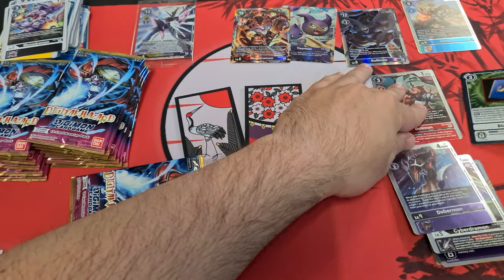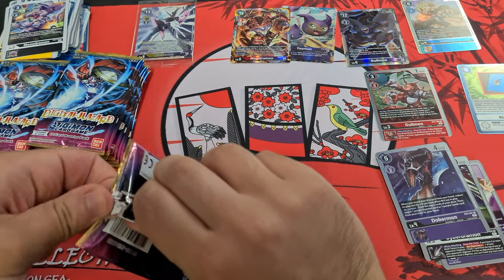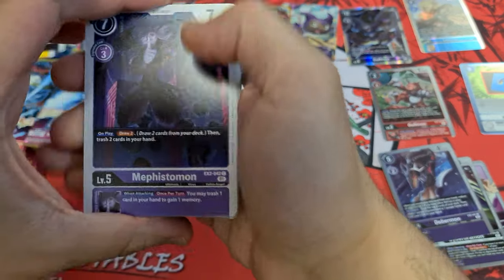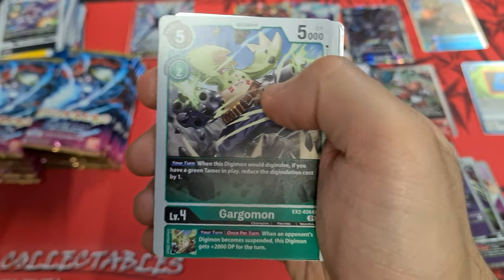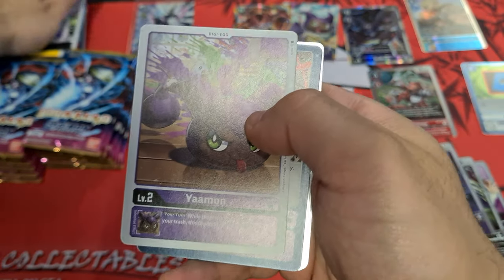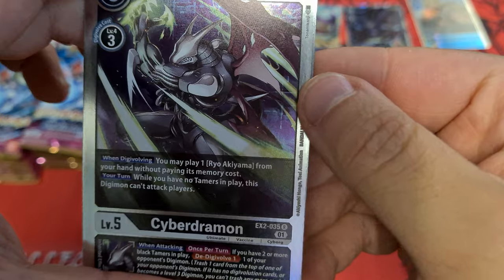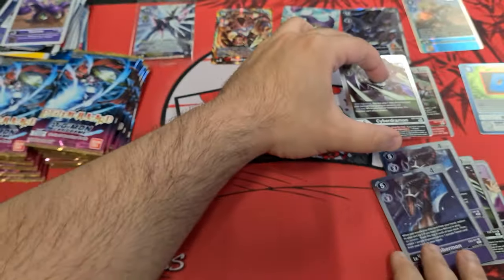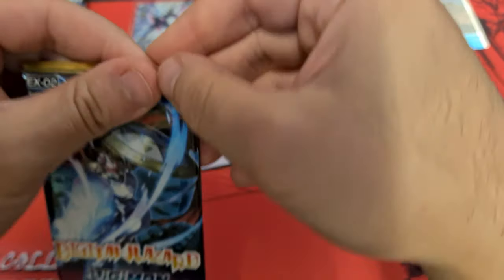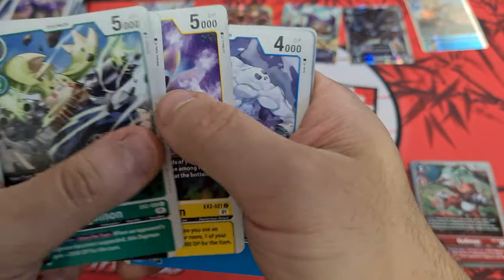Alright let's keep going. Mephistomon! Geomon — the normal Geomon. There's the two Death Slingers, Cyber Drummon, and another Dobermon — he comes out for free. Okay, I'd say we're about halfway, we're gonna speed up even more.